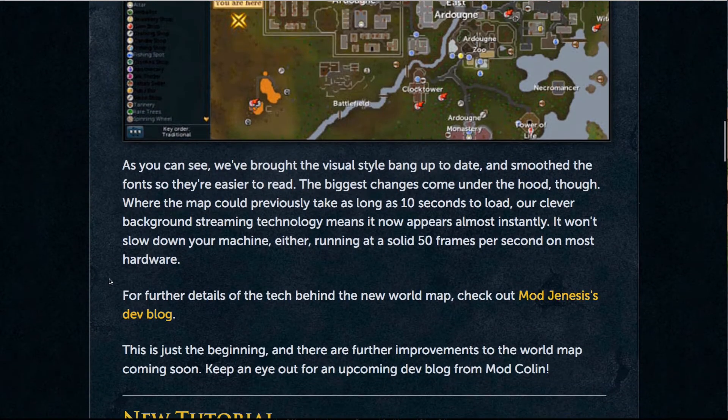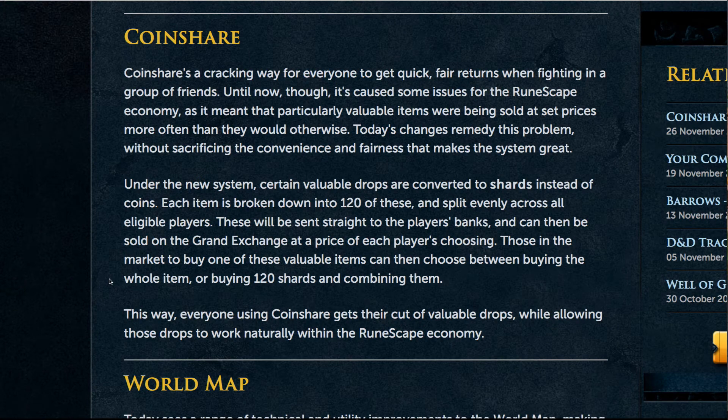Let's begin with CoinShare. This is a very important update, but first we need to talk a bit about the history of it. CoinShare initially started off as LootShare only. This came out as a precursor to the removal of Free Trade in December 2007. It was billed as a way to allow PVMers to have an equal chance at getting a drop and not have to rely on the generosity of someone else in the group to share.